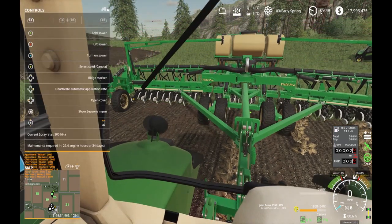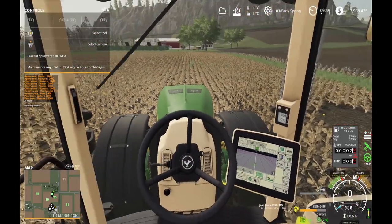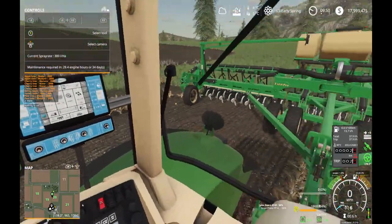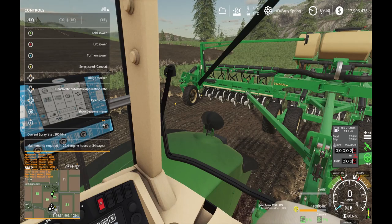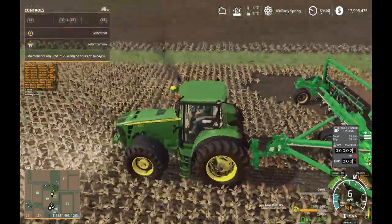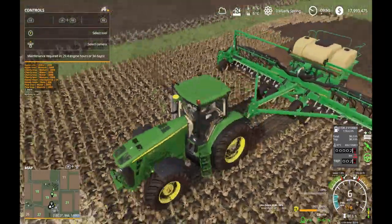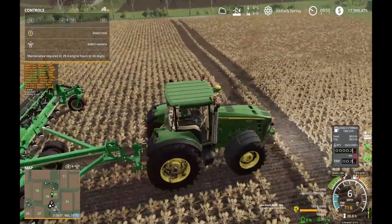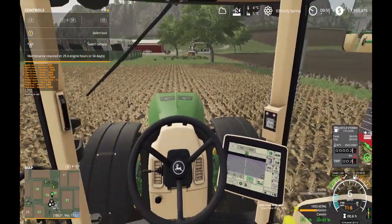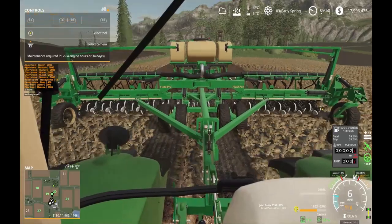Okay, planter is lowered, canola is selected, cruise control set to six. We are on the correct path — path is green, steering is on. Good to go. So the tractor is steering itself now. We're planting nice straight lines, following the predetermined path. Now we're crossing over from my soil sampling expedition — that's one of my other videos. Yeah, we're definitely planting.